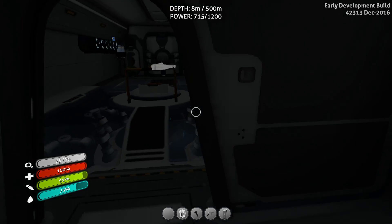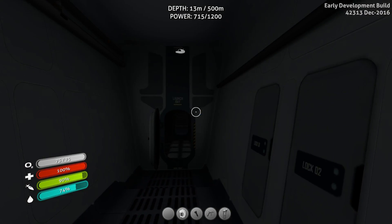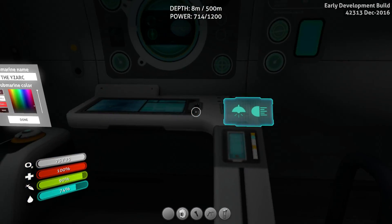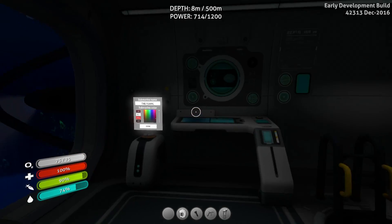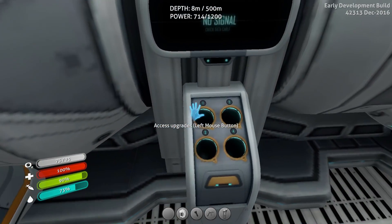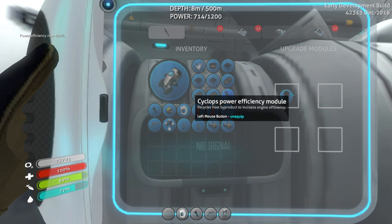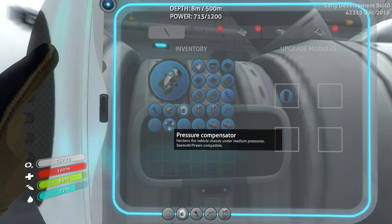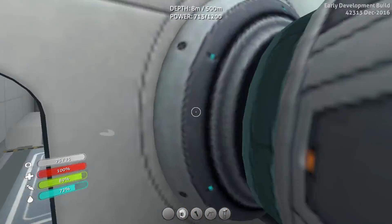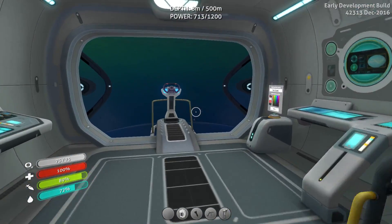I've got to figure out how to put these in because that's going to really boost up my power. There has to be a slot somewhere — a little slot I can stick these bad boys in. I found it — access the upgrades. Power Efficiency now 400%! And that's for the Seamoth — to upgrade the Seamoth we need the Moon Pool. I think I'm heading in the right direction. I'm feeling pretty brave today, I had a lot of energy drink, so I'm going for it.